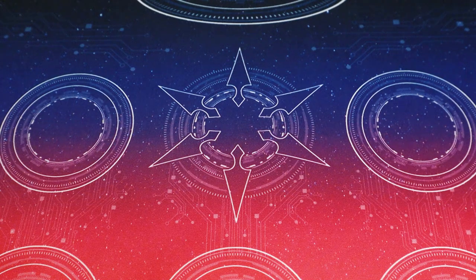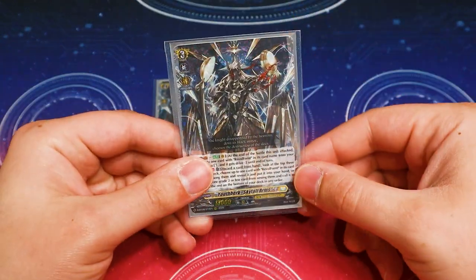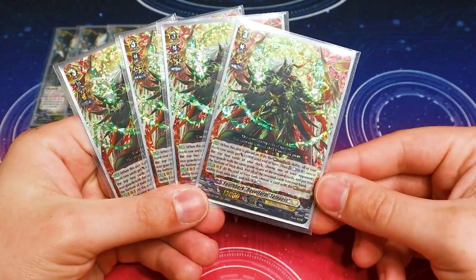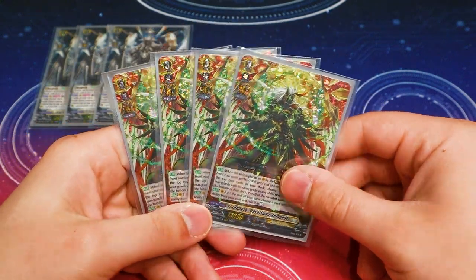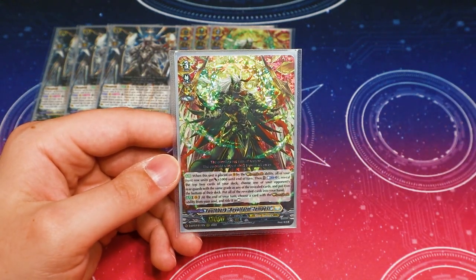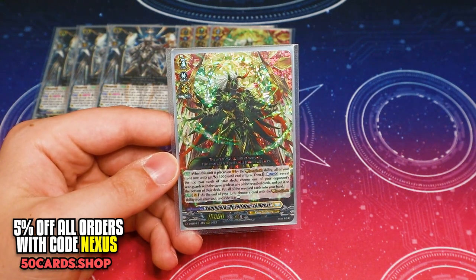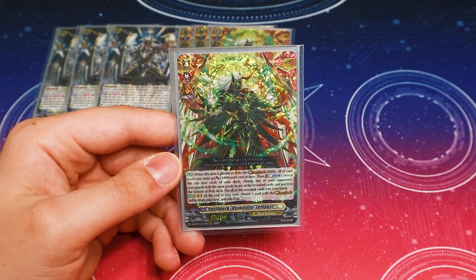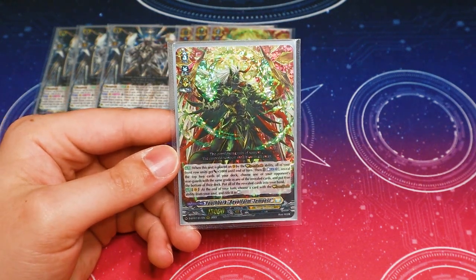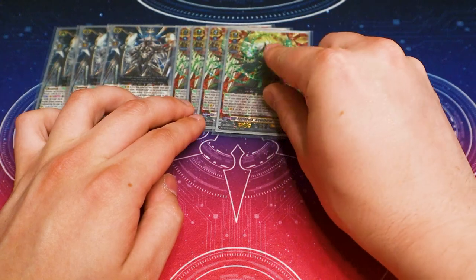Going into our main deck and right into the grade threes — we got our other three copies of Skyfall Arms just so that we can persona ride. And then we got four copies of Revel Form Tempest, which is basically like a Geyser. When you Revel Dress, you give your front row 5k, reveal the top two cards of your deck, and you choose one of your opponent's units with the same grade as one of the revealed units — that goes to the bottom of their deck. The revealed cards go to your hand, so it's adding two cards to your hand, which is pretty nuts. It's just a really good resource card, so I want to run four of it.